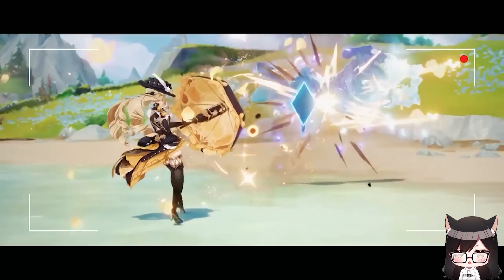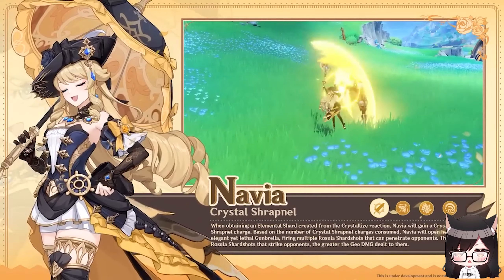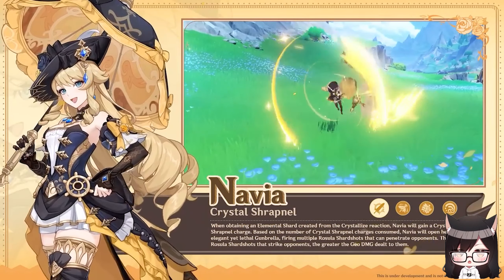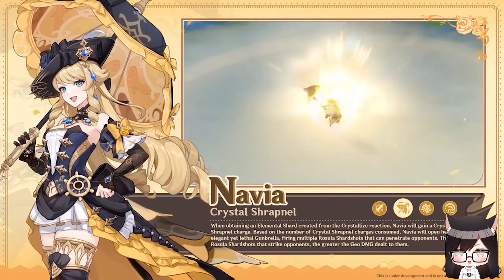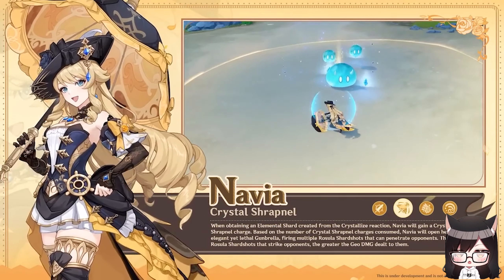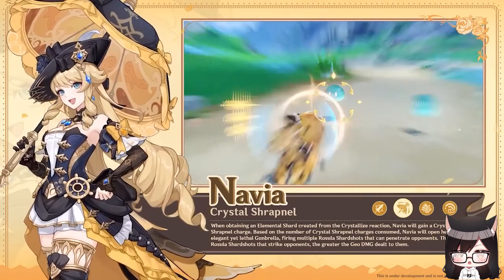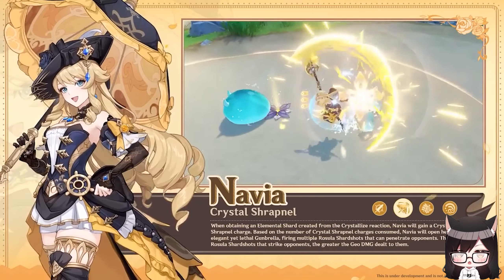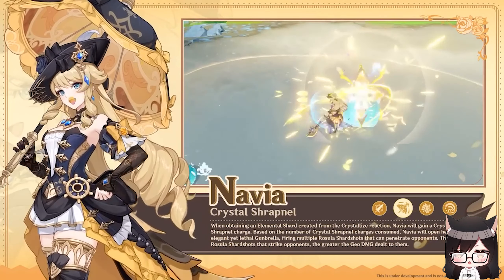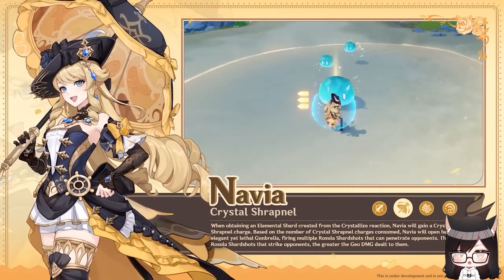Navia is a 5-star Geo claymore unit from Fontaine. Her auto-attack does a 4-hit combo. Her elemental skill fires a projectile which does Geo damage — there's a tap version which fires quickly in front of her, and a hold version where you can take aim before you fire. Her skill has a stack mechanic where she can gain crystal shrapnels whenever she picks up a crystallized shard. The more shrapnels she has, the more damage her skill does.